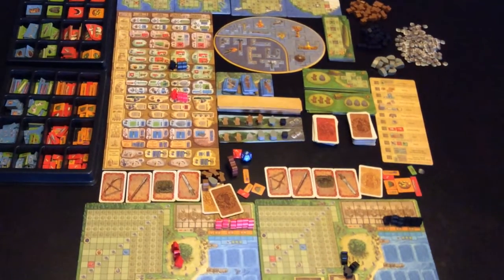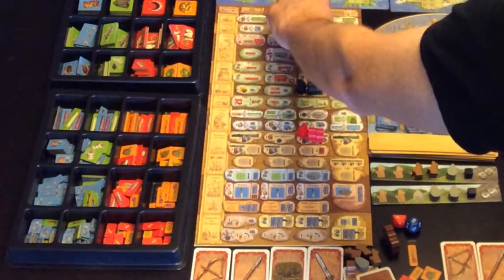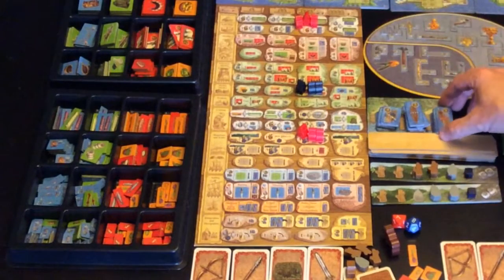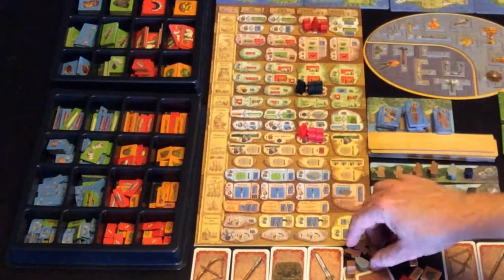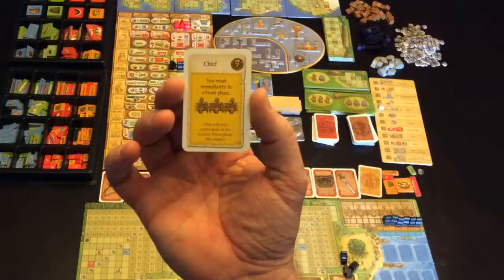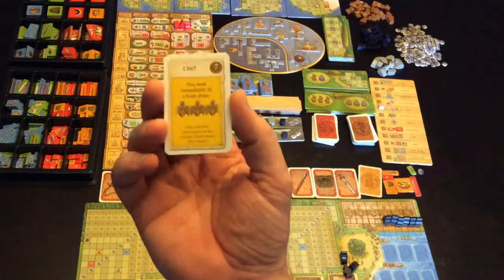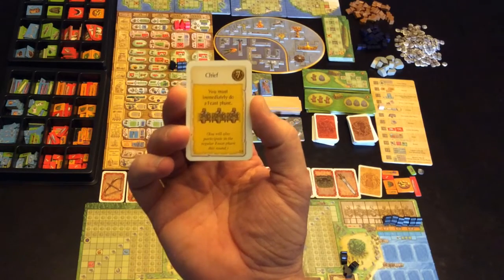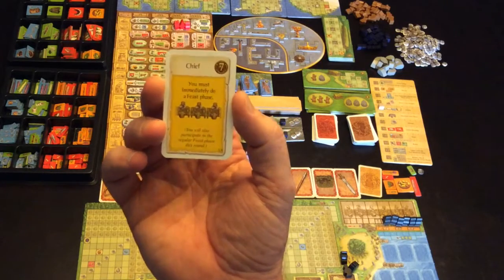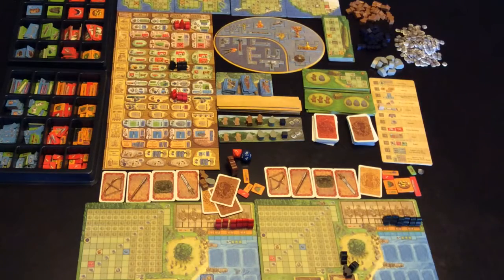Back to Red's turn. Red is going to go up here to spend two of the wood he's just gained for one of these boats — costs two wood. That also gains him another card. This card is worth seven points at the end of the game, but as soon as it's played he'll need to do another feast phase — an extra feast phase on top of the others coming his way. So playing that card is very much a question mark at the moment.